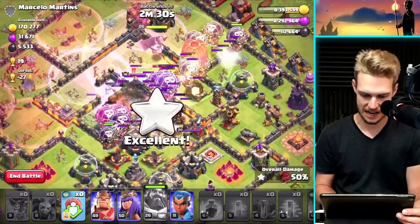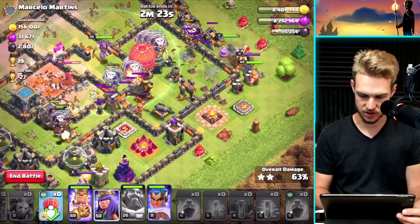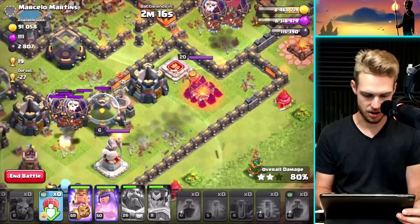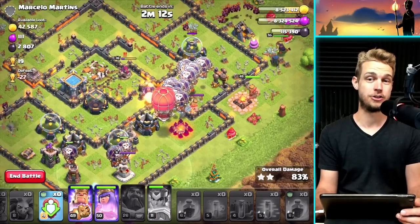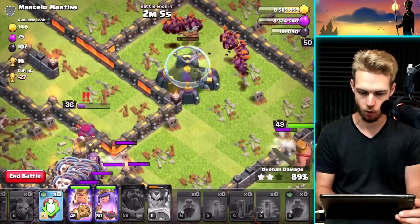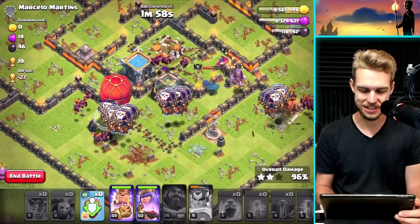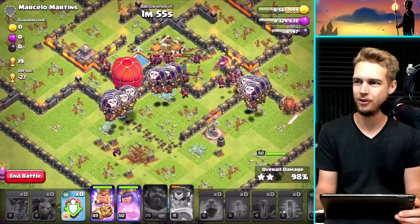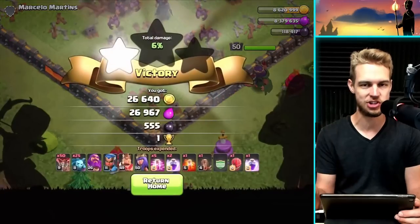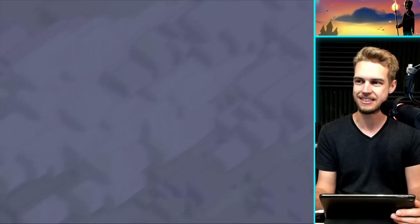My Warden is way over there — he's not even going to help. Let's get the Royal Champion, put the King on the enemy Royal Champion, and the Queen over there too. We'll pop the Royal Champion's ability to take out some of their defenses — this is going to be an easy three stars. The enemy Queen is about to draw a bunch of angry minions. The Royal Champion got that done — well done RC! The Queen gets the final shot, because of course she does — she's the Queen.